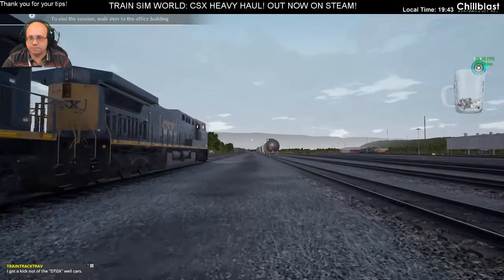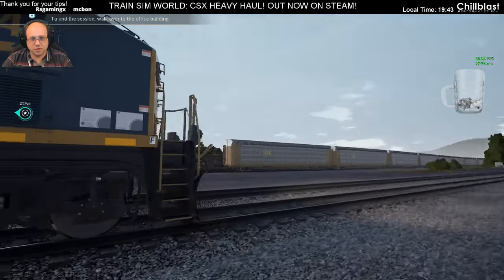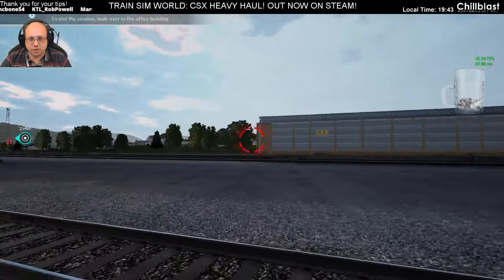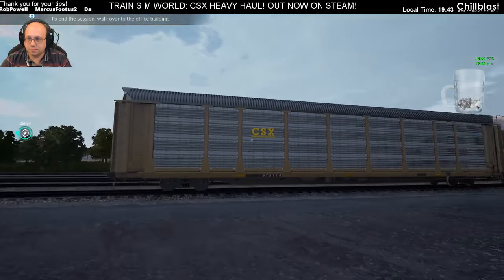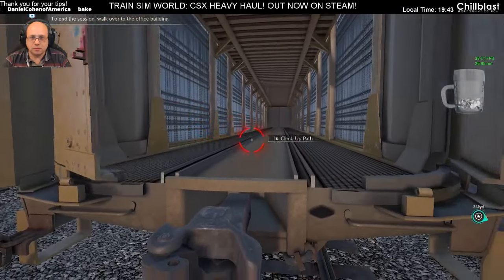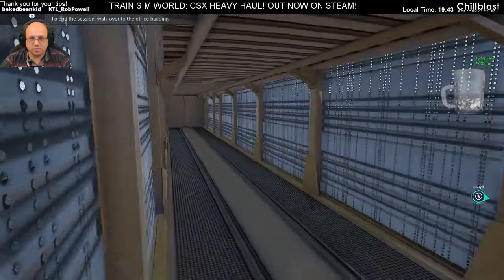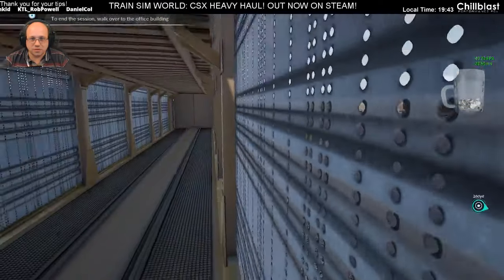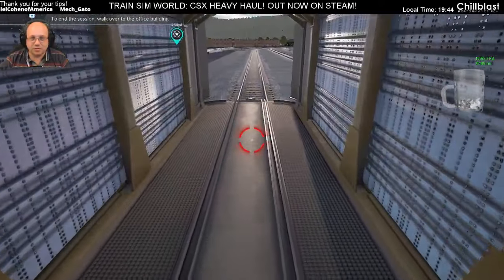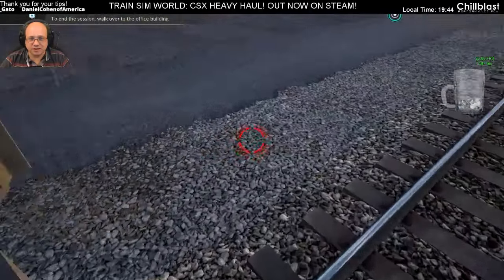So over here, what have we got? The autoracks, which I've seen before — they were in the public beta — but let's just have a look. You can climb up, you can even see the outlets, they're all actually holes. It's a bi-level autorack, so it's got room for two decks of cars.